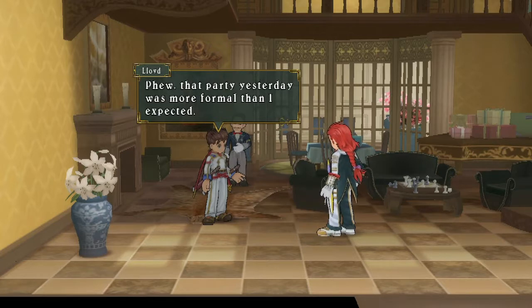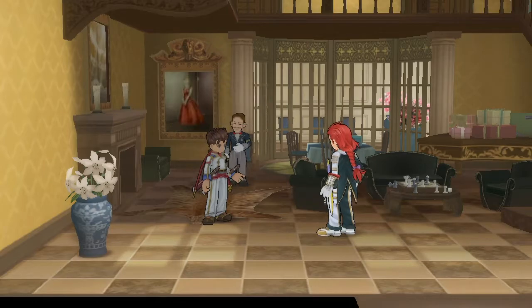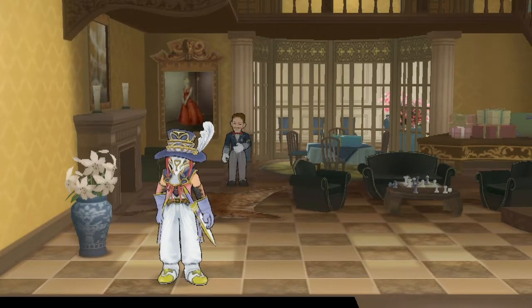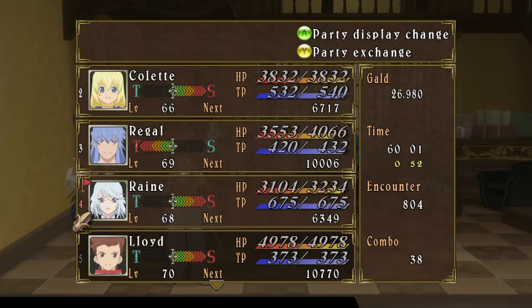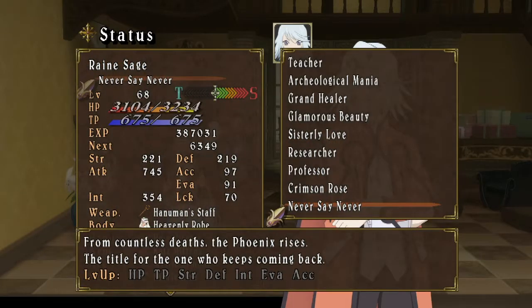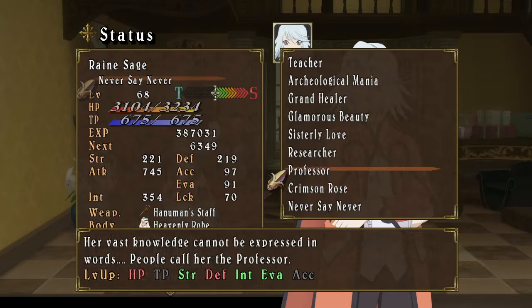Now we have Zelos in his plague doctor masked costume - it mainly looks like a plague doctor mask, or like those weird carnival masquerade costumes they have in Venice. I'm also now playing as the professor, mopping up all the characters I didn't get around to playing as during the main game. Her title is 'Crimson Rose.' That's such a cool costume - she looks even more professory with this get-up on.